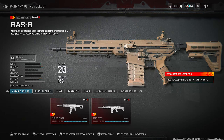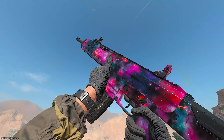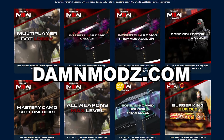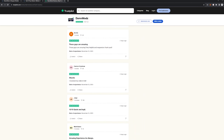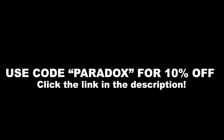If you guys need help maxing out your guns or your levels per season, maybe you need help getting the Interstellar camo unlocked, or anything zombie related, or if you want promo skins — the super rare ones — make sure to check out Damn Mods. They're fast, reliable, and super cheap. As you guys see here on Trustpilot, they're super trusted. Make sure to use my code PARADOX for 10% off, and check out the description.